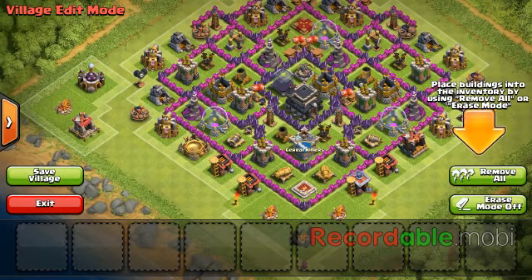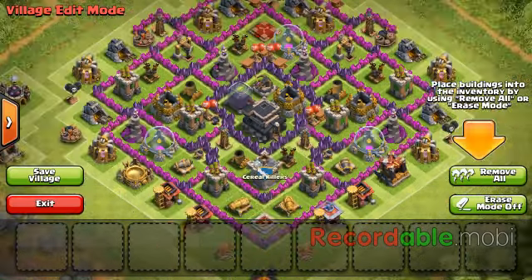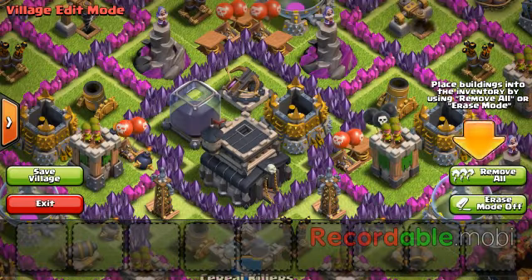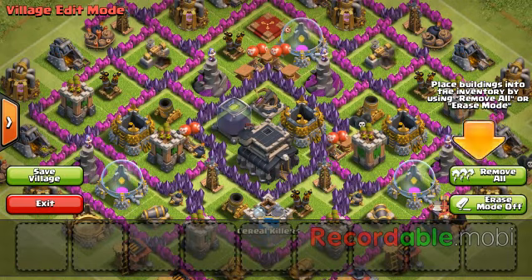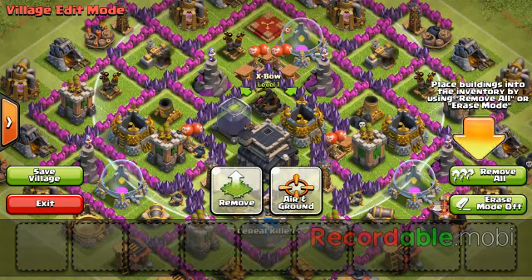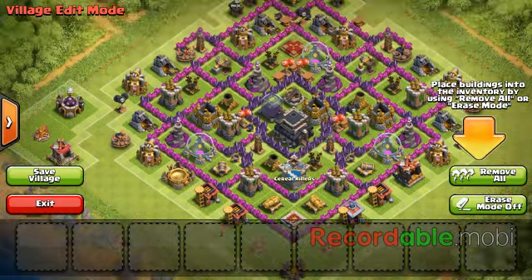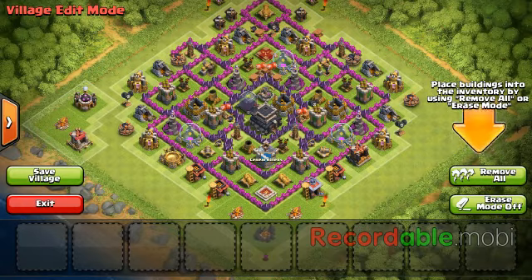If you still want resources but you're still trophy pushing, you can have a setup like I have. I like to stay around Gold 2 because that's where I like to find loot. You can keep some defenses in the middle but also have strong defenses in there too, just to keep them away from your Town Hall. That's one more star — and however many trophies — that they can take away from you, which you obviously don't want.